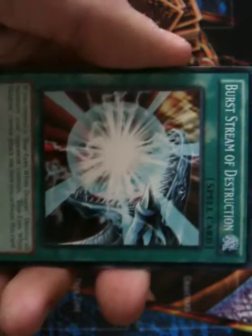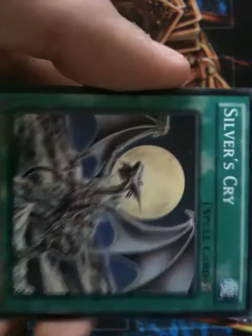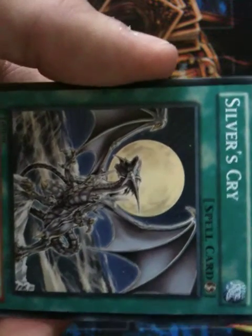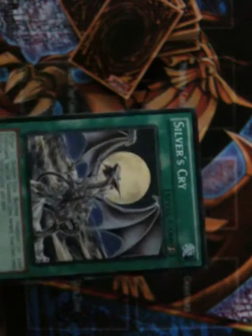Burst Stream of Destruction is a very nostalgic card. If you control a Blue-Eyes, you can use it to destroy all monsters on the field — the only thing is you can't attack for the rest of that turn. Silver Cry: you can target one dragon normal-type monster in your graveyard and special summon that target, but you can only use Silver Cry's effect once per turn. It's also a quick play spell, so if someone's going to attack you, you can activate this card and summon Blue-Eyes to save you that turn.